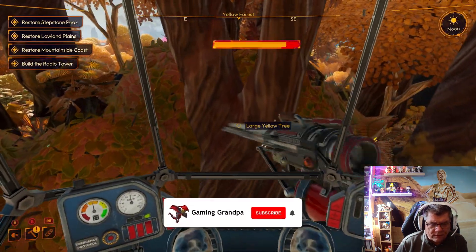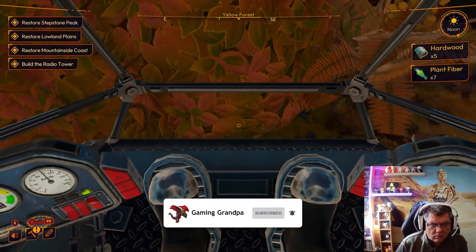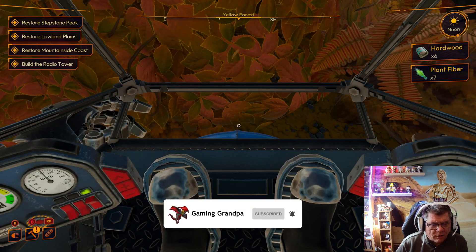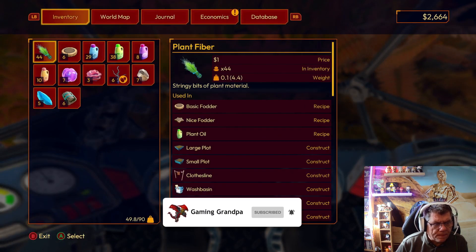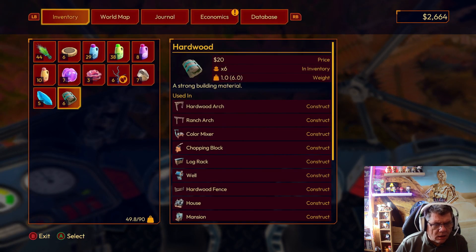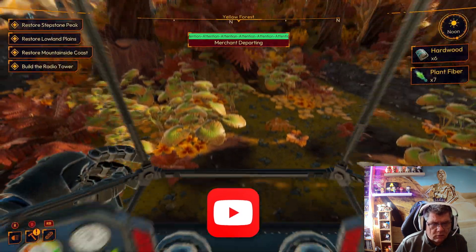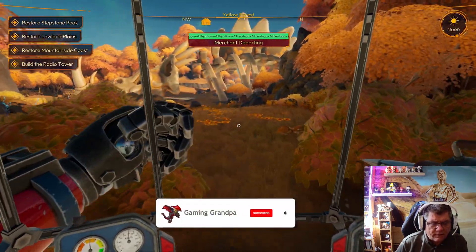I'm not sure if this is the hardwood tree. Is that hardwood? I'm not sure if I've got hardwood on me or not. Oh, I've got hardwood there — okay cool. Merchant departing — okay, bye bye merchant, nice to see you.